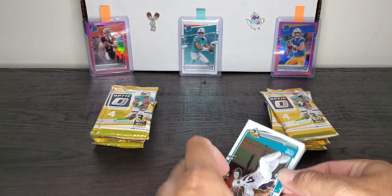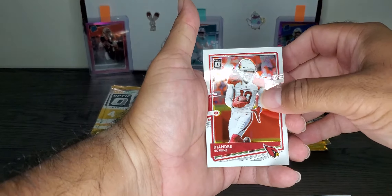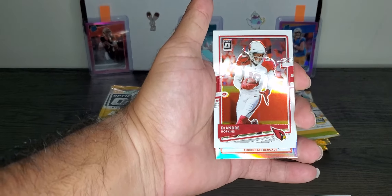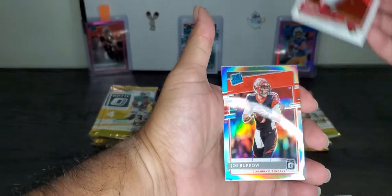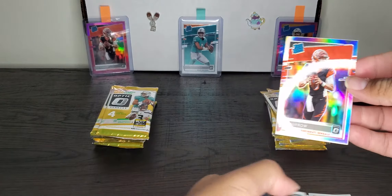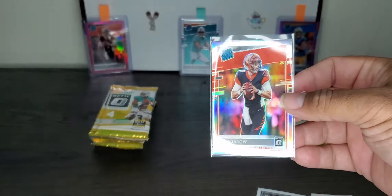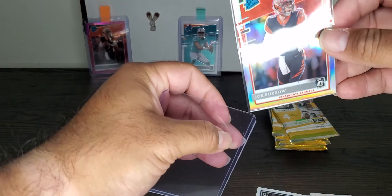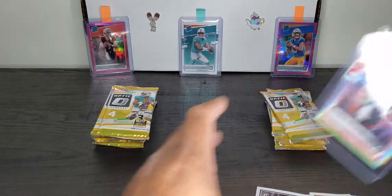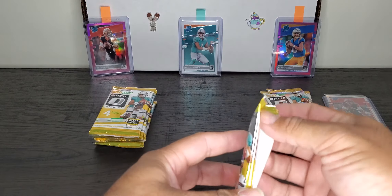Right off the bat we have a hollow — Josh Allen, DeAndre Hopkins... it's a rated rookie for Cincinnati. Will I get a Joey B hollow right off the bat? Or is it going to be Tee Higgins? It is a Joey B hollow, baby! And the Hyper Red takes the lead. First pack right out the chute with the Hyper Red is the hollow Joey B. Target has a run for its money. We are not going to let this sit on the table without top loading it.